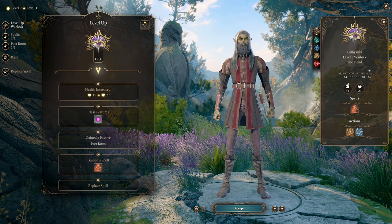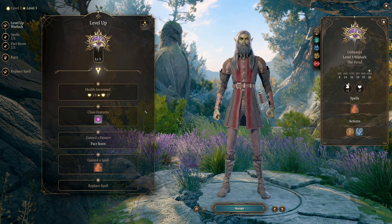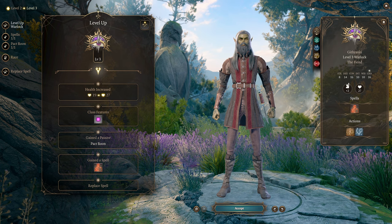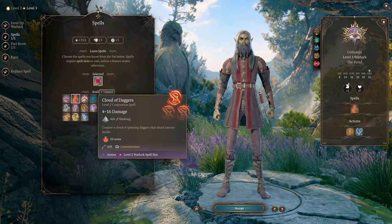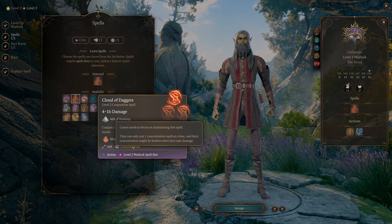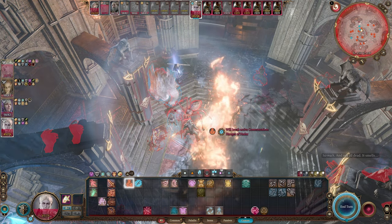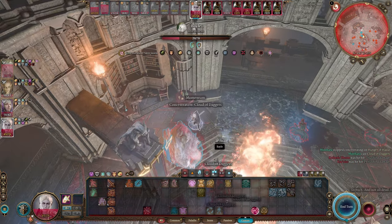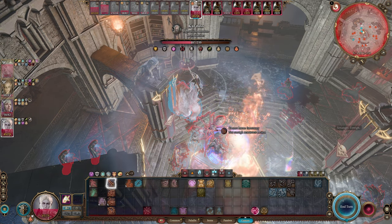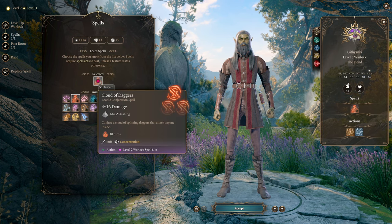Level 3 is where this build really starts to come online and you actually start to feel like the spellblade character you wanted to make. Now you have more options. I'm going to take Cloud of Daggers for the new spell. Note that this is another concentration spell, so you cannot cast it and Hex simultaneously — make sure you're not casting Hex if you have a Cloud of Daggers active that you want to maintain.